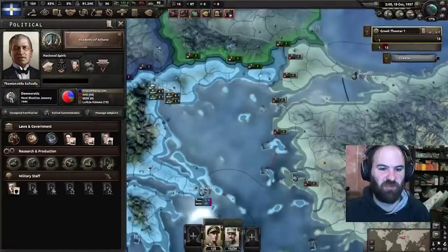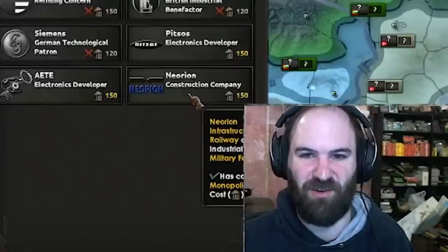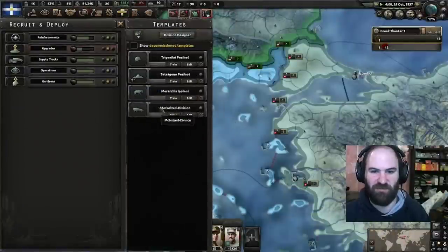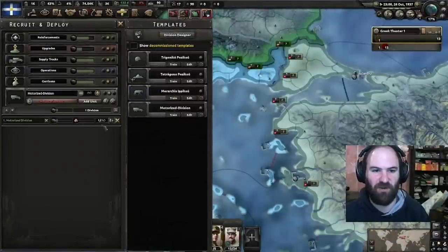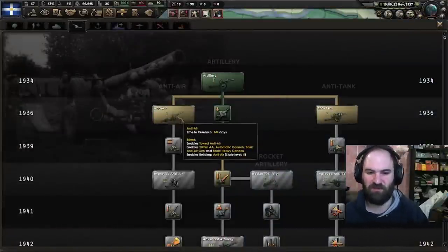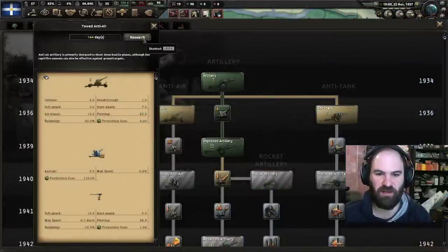We got our 150 political power — it is time for Neorion. That gives plus 15% military factory construction speed. We're going to change what this division looks like eventually, but for now it's fine — we'll just start training it. Another thing I'm going to want to add to my divisions is anti-air, so I'll go ahead and do that right now. Especially when we fight Germany, that becomes incredibly important because otherwise we can't pierce their tanks and they'll overrun us.